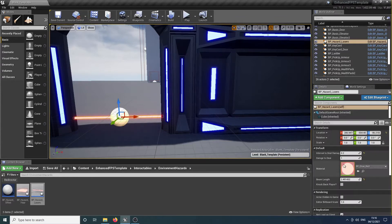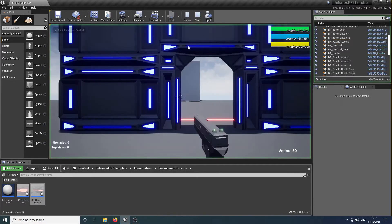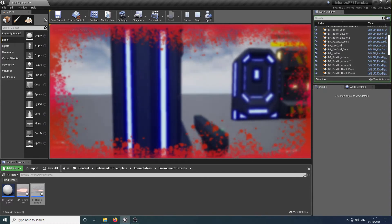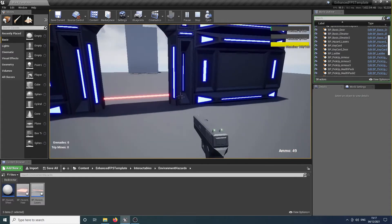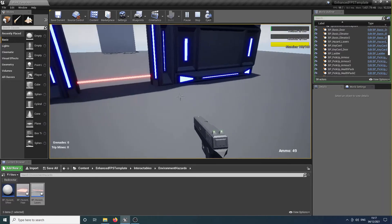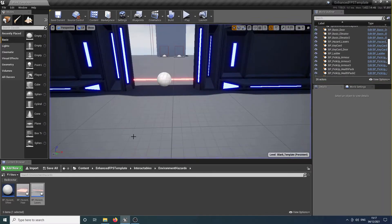The second option is the amount of damage to deal. So if we have it deal 10 damage every 0.2 of a second and we have 100 health, then within two seconds we are going to die. We had some armor so that mitigated much of the damage as was discussed in the last video, but as you can see it very rapidly drained our health.